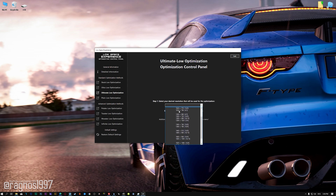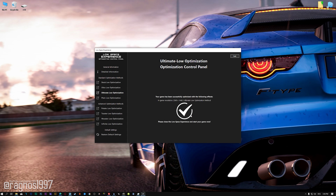When the optimization control panel loads, simply select the method of optimization and the resolution you would like to render your game at. This is something you will need to experiment on your own in order to see what works best for your system. Once you decide which optimization method and resolution you are going to use, press the Execute Optimization button and then start your game.